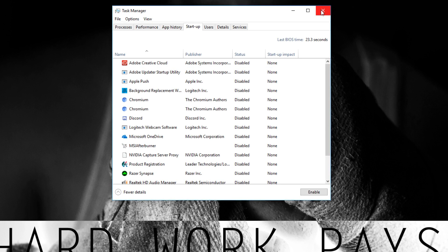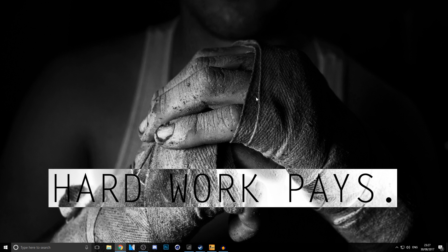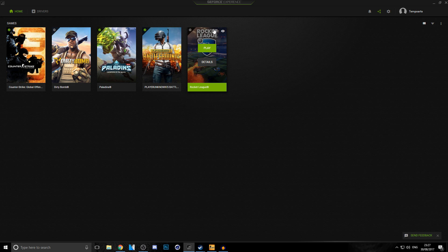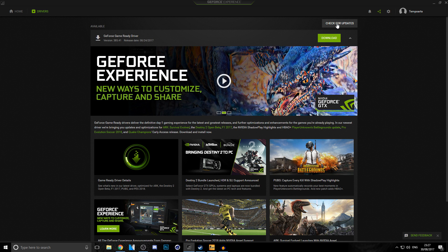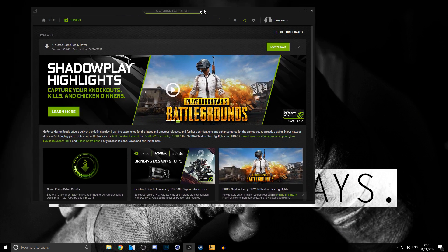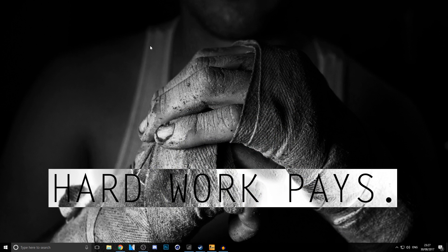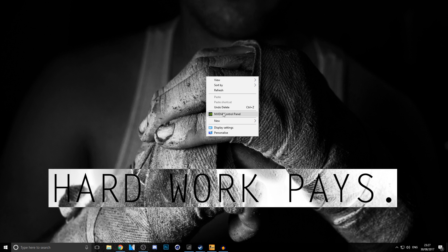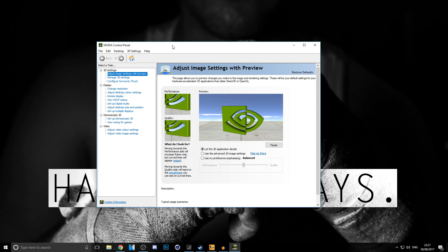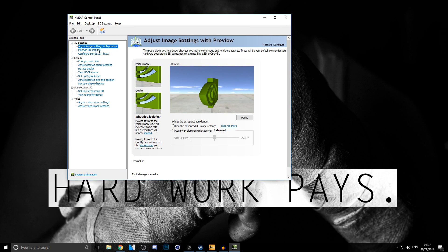The next step is for NVIDIA users only. Open NVIDIA GeForce Experience and go to the Drivers section. Make sure your driver is up to date — just check for updates. I've recently updated mine so it's all good. This is similar for AMD users as well. After that, right-click on your desktop and click NVIDIA Control Panel. Wait for it to load up.